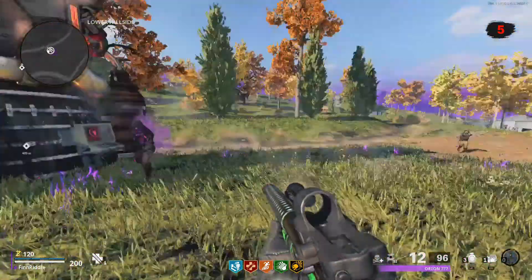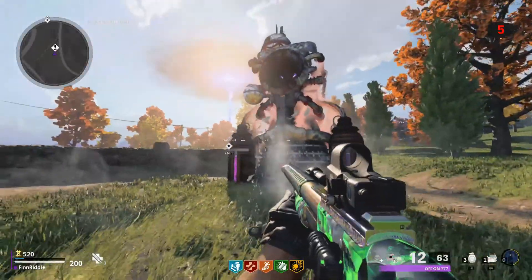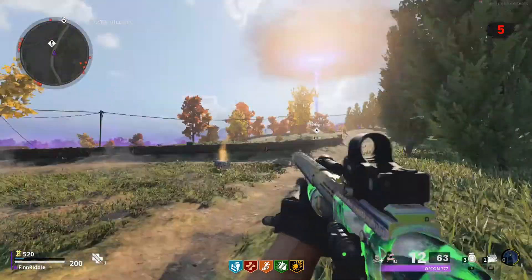You must kill zombies in the circle to fulfill the dragon's needs. The dragon can eat multiple zombies at once. When finished, the machine will launch into the air, leaving a loot crate behind.